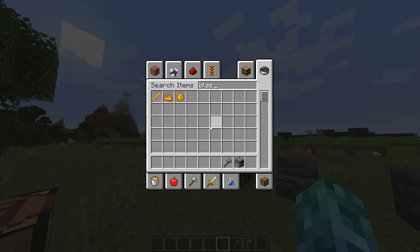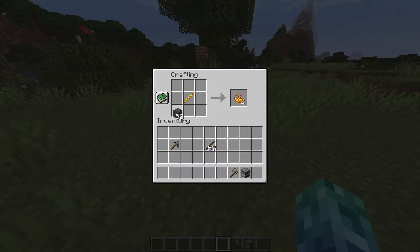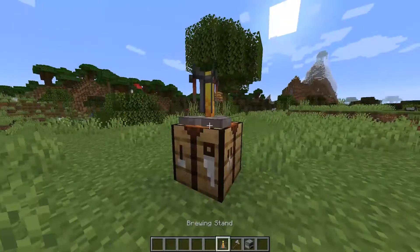Let me grab a blaze rod. Now do this, put this in here — boom, a brewing stand! So yeah, Grimestone can be used for crafting brewing stands as well.